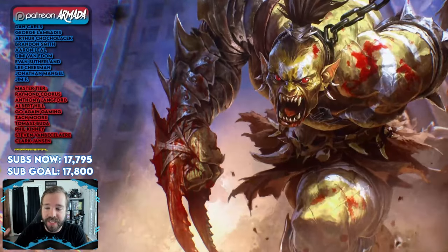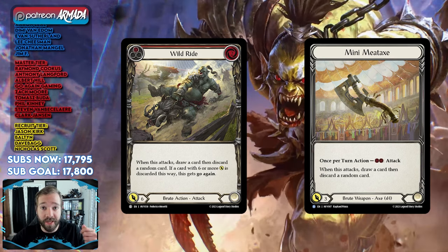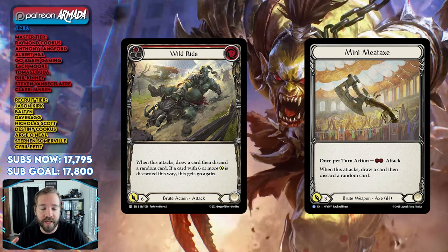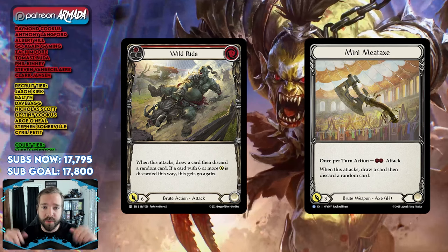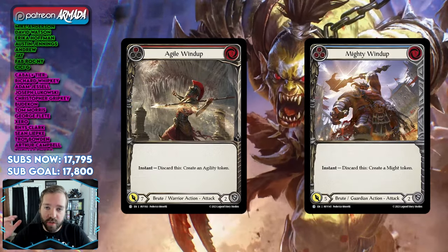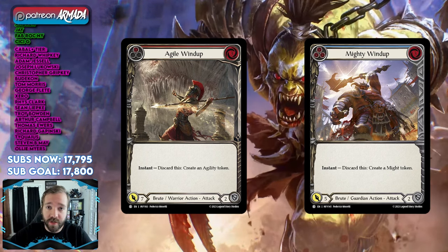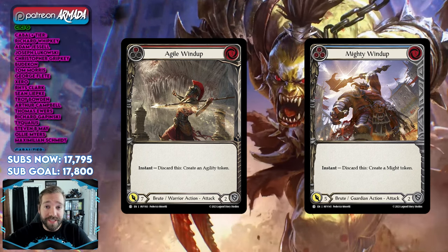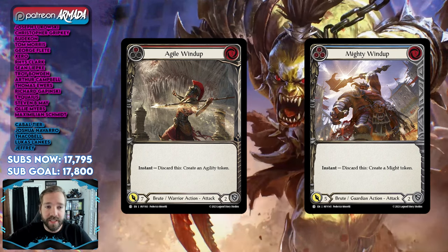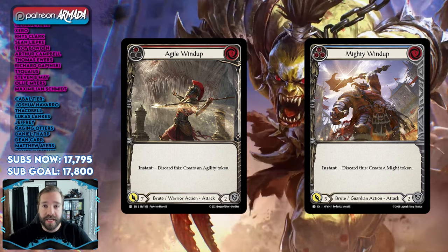Some final tips: the discard effects in this deck will slowly push you into a fatigue state. If you run out of cards, your opponent could recognize and play towards that. So stack up your big cards for big turns — try to line up Bear Fangs and Wild Rides onto a 5-card hand turn to push over defenses and kill your opponent before they run you out of cards. Also note the synergies: if you discard an Agile Windup on your opponent's turn, you create an Agility token from its effect, but you're also discarding a 6-power card, triggering K.O.'s Might token as well. If you discard Mighty Windup, you actually get two Might tokens — one from its effect and one from K.O.'s effect.